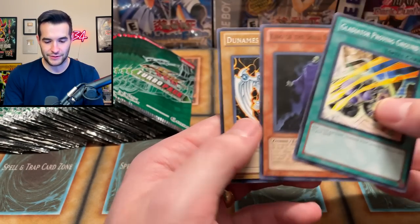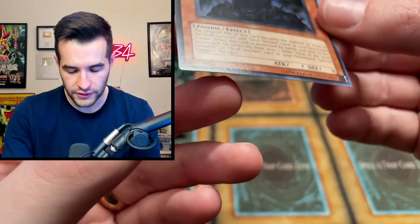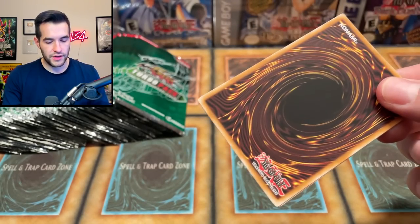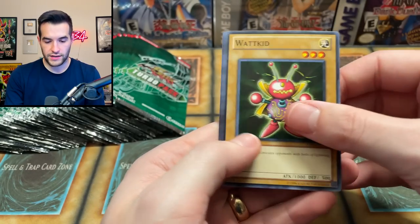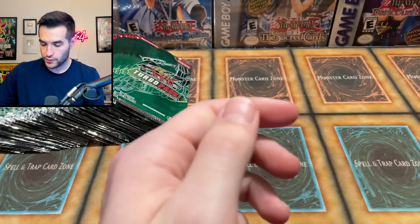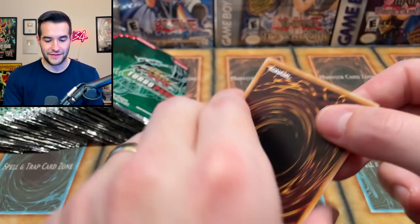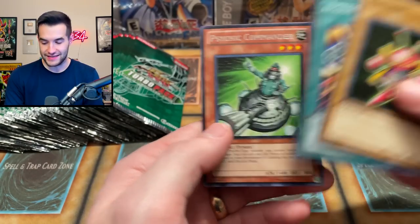Dunamis Dark Witch. King of the Skull Servants — this one doesn't seem to have the print line. So that one escaped the wrath of the printer. Please bless us with an Ultimate Rare. We have Watt Kid and Swallow Flip. Still looking for the Ultimate Rare — a little bit more suspense in this one than the dad opening; we pulled those early. We have not pulled any Ultimate Rare yet.